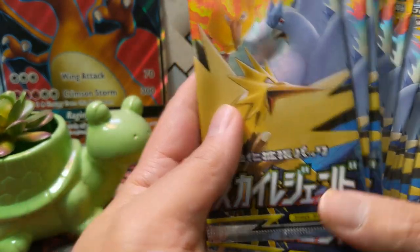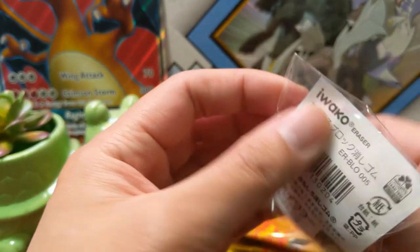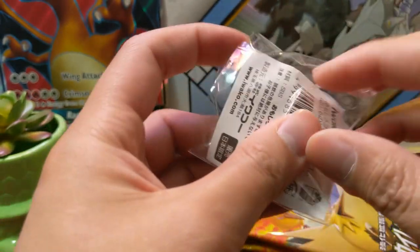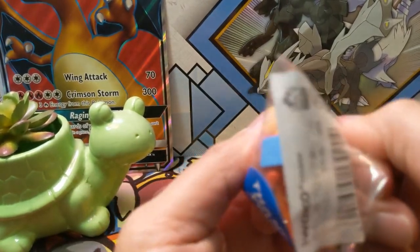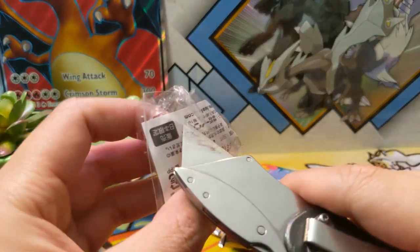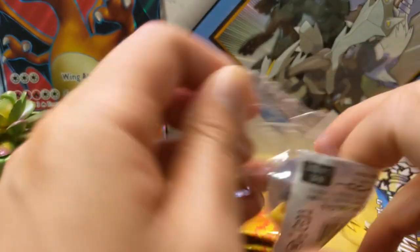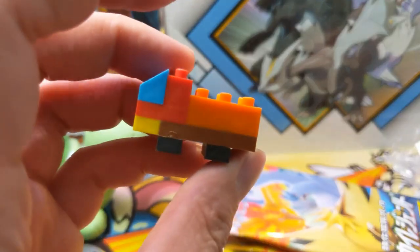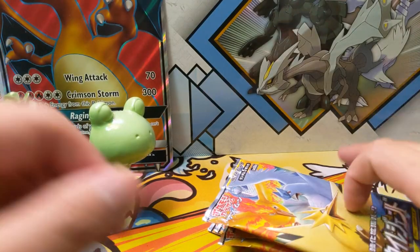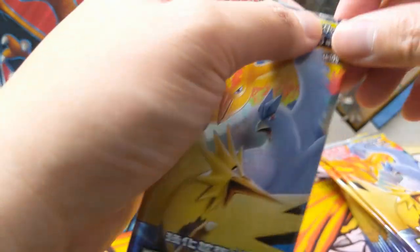I guess I didn't confirm but it should be 15 packs. I get these from Plaza Japan — they sometimes send a little goodie. I'm not sure how to open this, but it seems to be just like some Legos or something. Apparently very difficult to open — oh, cool! Alright, let's pull the legendary birds, let's pull multiple, and make sure we get that alternate art. That would be so insane.